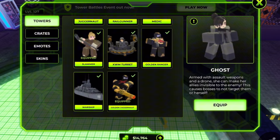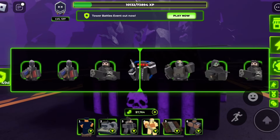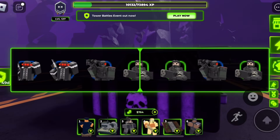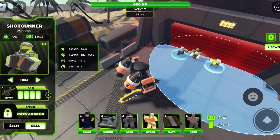I did not expect the update to let me gamble. Ghost Crate costs 3,500 - I got Ghost John. I'm gonna go gambling on this one, boys - gambling on TDX. Ghost Shotgunner - at least there's no duplicates. Ghost Operator, nice! And I got Ghost Mine Layer. Nice.